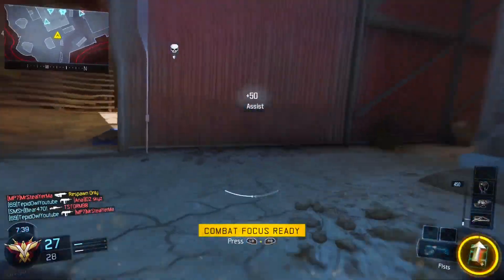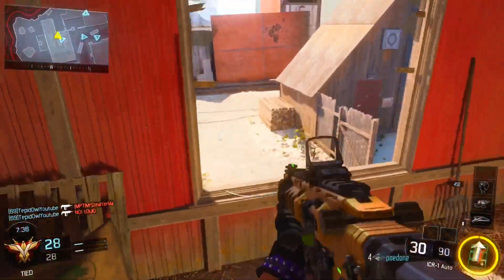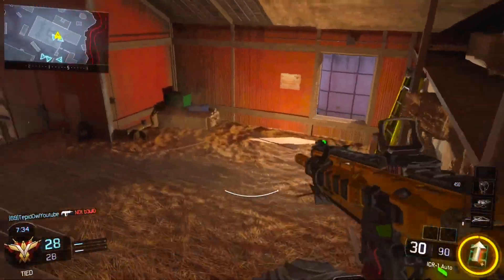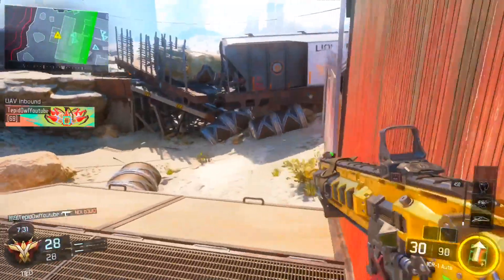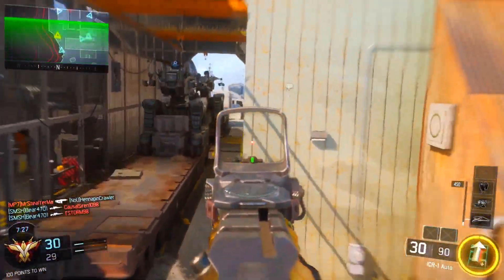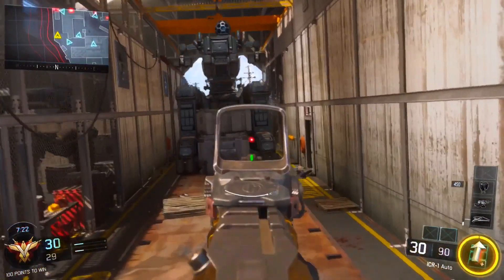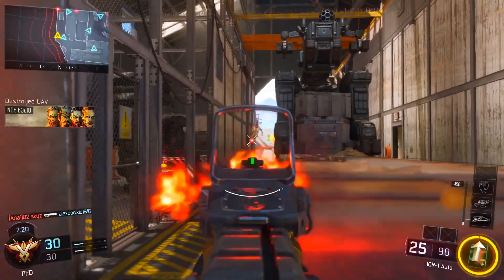That's great, what? I'm getting dropped off. I actually might not get the nuke this game. My teammates aren't good at all — they're feeding. Okay, there we go, finally the UAV's gone. We're at 28 kills, alright, we can still get it. I just need to not die anymore, and hopefully the enemies just don't get another UAV.